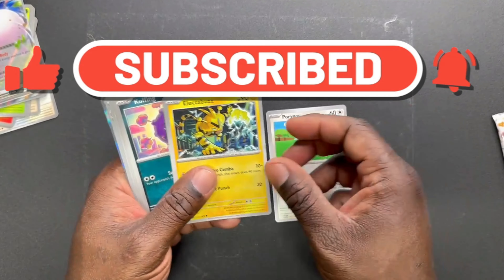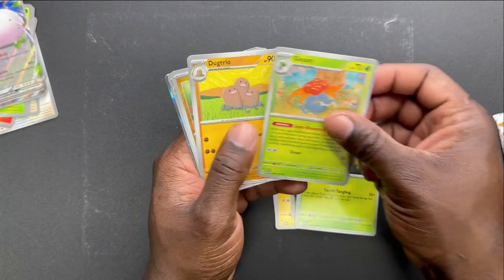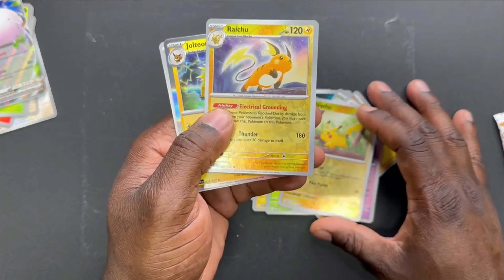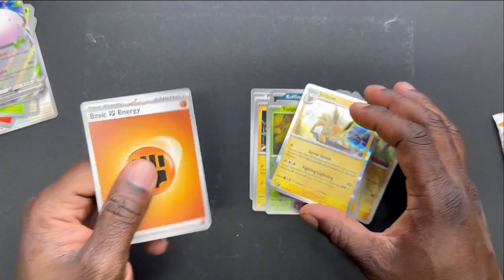Party Gone, Electabuzz, Koffing, Tangela, Gloom, Dugtrio, Clefable. We got holographic Pikachu — what a great pull! We got Raichu and Jolteon — I believe we have those already.